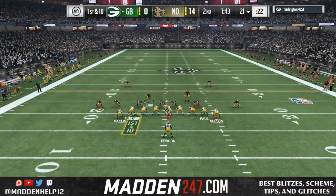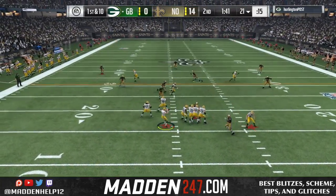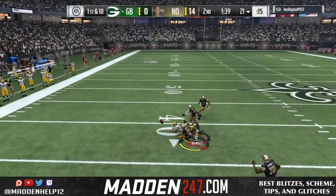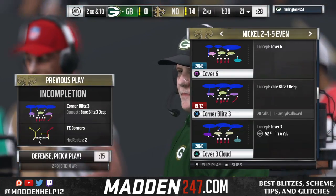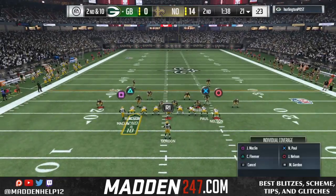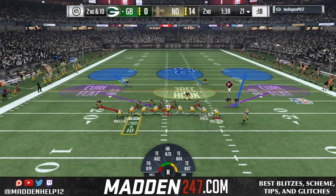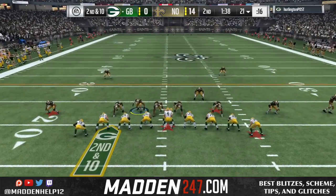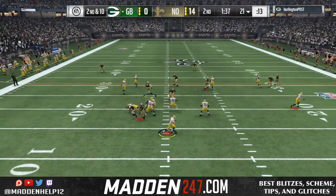We're going to continue with the crash blitz 3 — our defense is on fire right now. He cannot adjust to the defense, so we're going to keep hitting with the same thing. Since I know the left side is going to be covered, I'm going to shoot over and take anything vertical from the right. Since we've been sending pressure right, we're going to send pressure left this time — he might not expect it. The right side is covered so I'm going to manually cover the left side with my user.